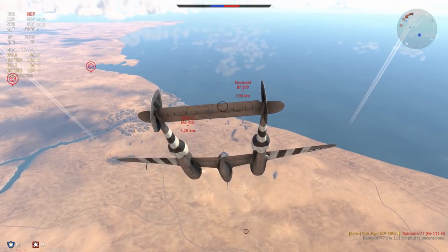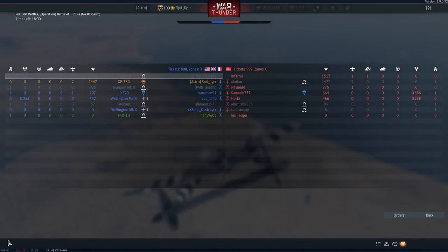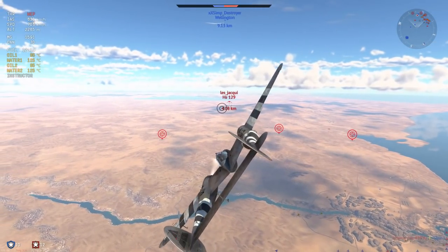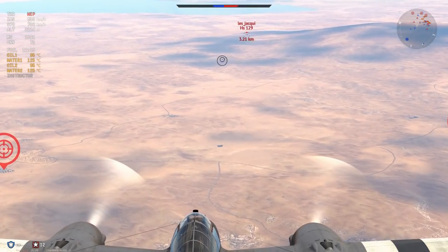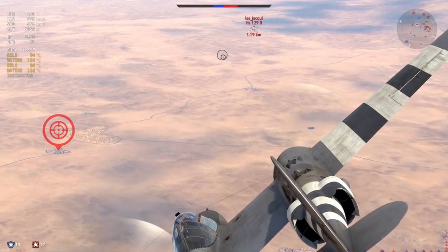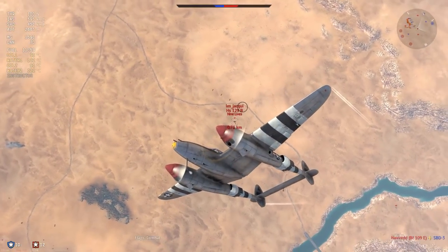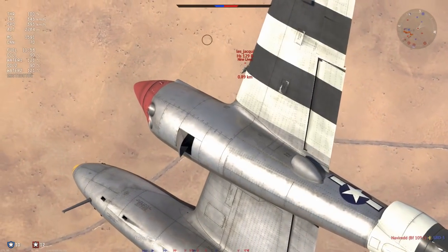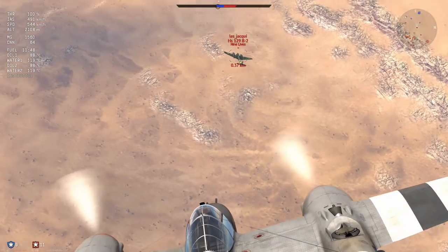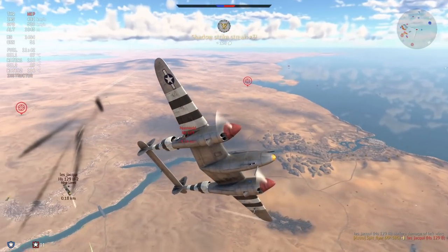I'm about to absolutely obliterate a Heinkel 111 that has gone around the side of the map — these things do not stand a chance. I have an altitude advantage and the Bf 109 and 410 are at low altitude. I'm the last fighter left, so I need to always have the advantage, and that is altitude. In props, altitude is going to be your best friend — having altitude and energy over your opponent, as you can see fighting the Duck which is not good at retaining energy.